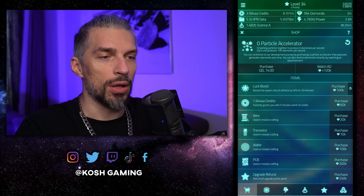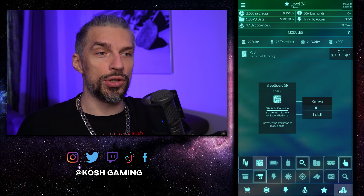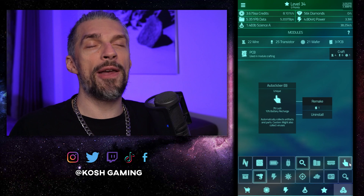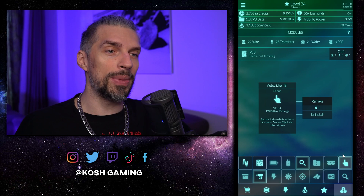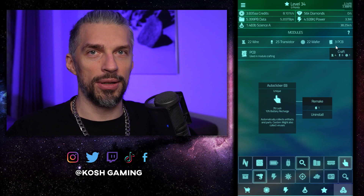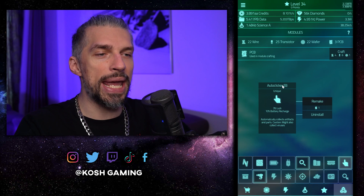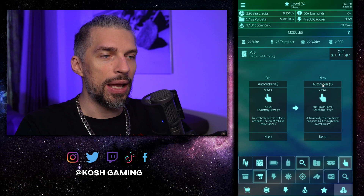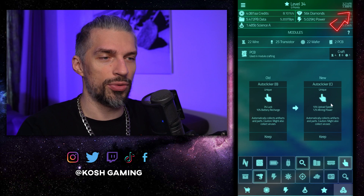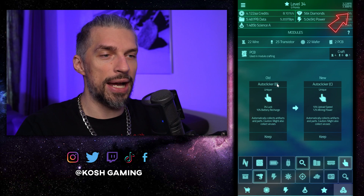Now let's talk about modules. I made a specific idle build. The first thing you want to get is an auto clicker — it will automatically pick up whatever is flying on your screen, and that gives you a lot of module pieces. I earned this amount of modules in about 40 minutes while getting ready for the video. You can remake modules to increase quality; remaking costs one PCB and it's random — you can get different tiers ranging from F all the way to S tier.